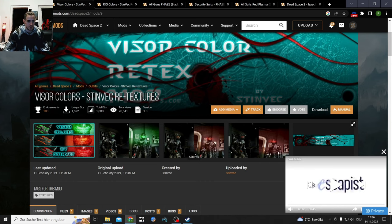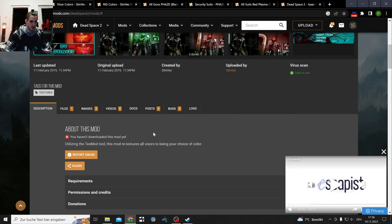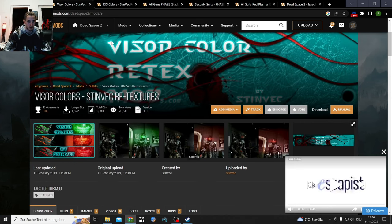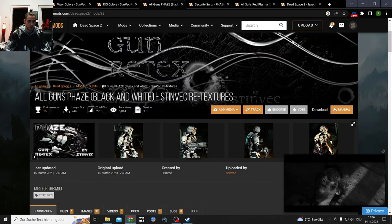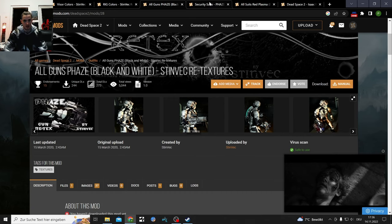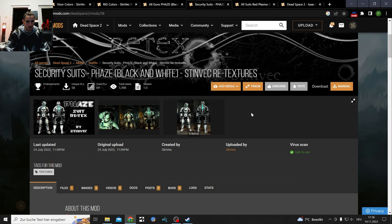For everything else like textures or retextures you need TexMod - this is an extra tool you can download on most modding sites. I'm gonna download visor colors and rig colors. There are different gun skins like all black, orange black, orange red, red, and stuff with plasma in between. Also black and white suits for the security suits.